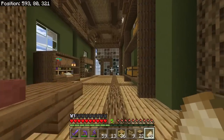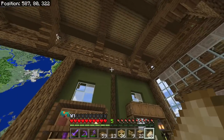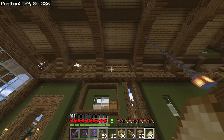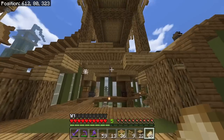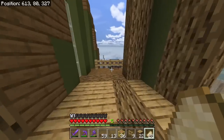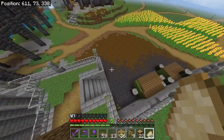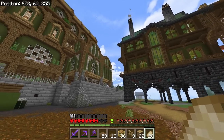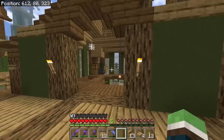I spiffed up this room even more, put up a big glass window over here. Small detail — I put a bunch of fences across there, that's a good idea if you need to just cover up a spot. Over here I gotta attach this to the house — that looks much better, I like it.